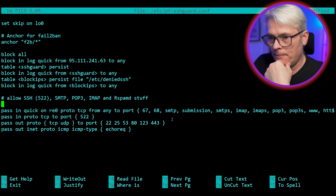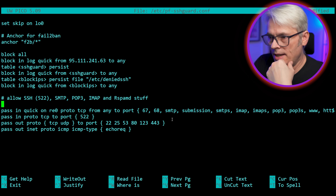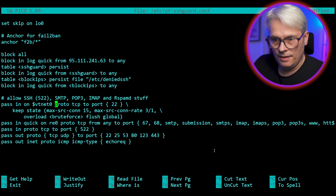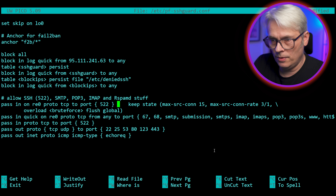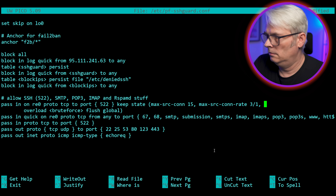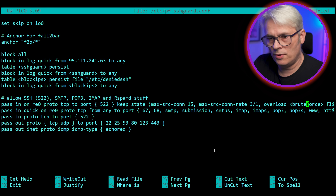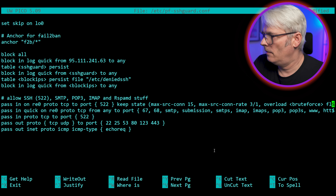What I'm going to do is take out 522, which is my SSH port, and set up a new rule. Pass in on RE0, which is the NIC, proto TCP to port 522, keep state. Any overloads go to a table called brute force. Max source connections are 15, max source connection rate 3 over 1.